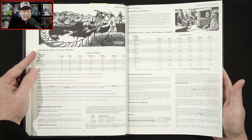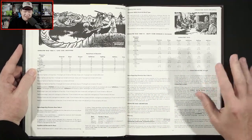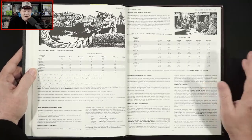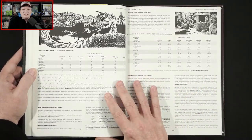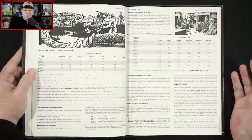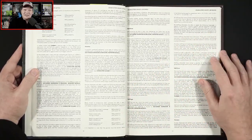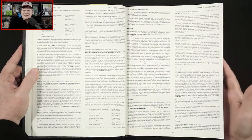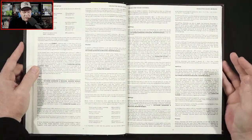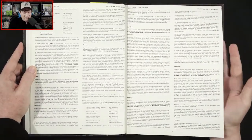We've got character class limitations based on race, which no one goes by anymore. Even back in the day, I know a lot of dungeon masters ignored it — they didn't enforce, 'oh you're an elf, you can only go up to this level.' Strangely enough, a lot of races had unlimited potential as thieves. If you're an elf, you can go as high as you want as the thief, but as a magic user I think it was level 10 where it cut off. At this point we did have 20 levels that player characters could attain. I just didn't remember gnomes being in the core book, the Player's Handbook back in the day — they're not in the artwork here.